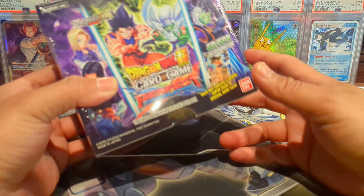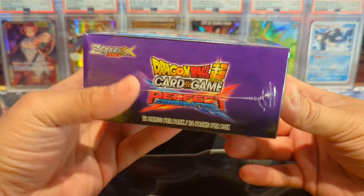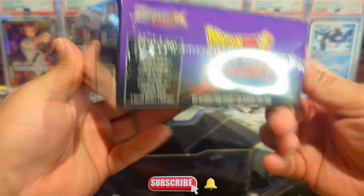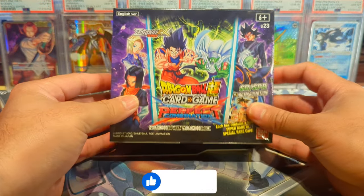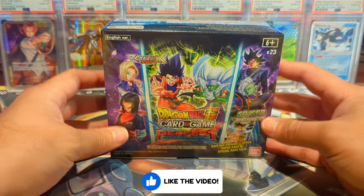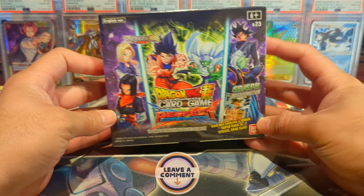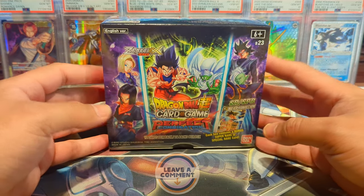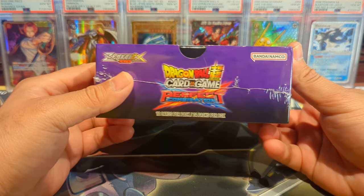How's it going everybody? Welcome back to the channel. It's your boy OpenMango and today we're opening up another booster box of Perfect Combination from the Dragon Ball Super Card Game, hunting for the God Rare Goku or the Secret Rare Goku. Be sure to like, subscribe, comment, and turn the notification bells on. We have yet to pull anything better than SPRs, so hopefully we can do that here today.